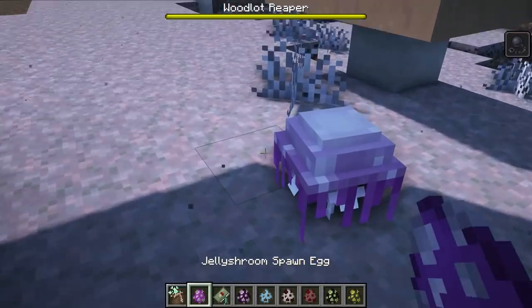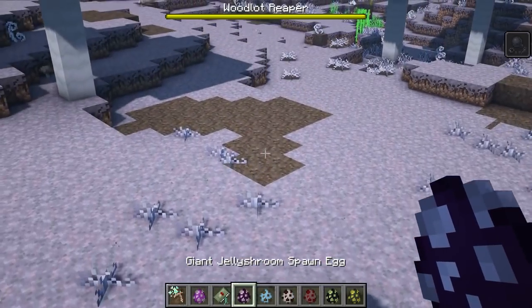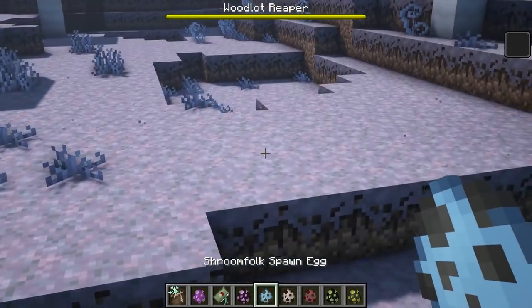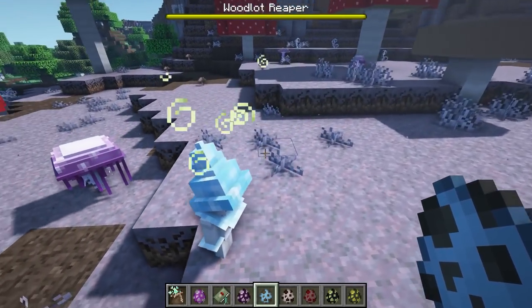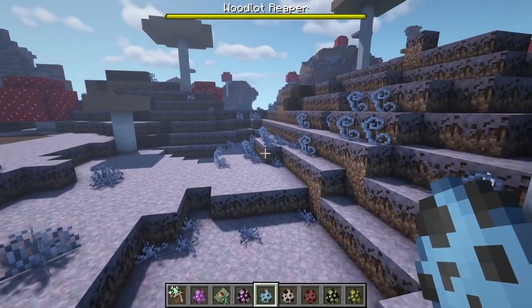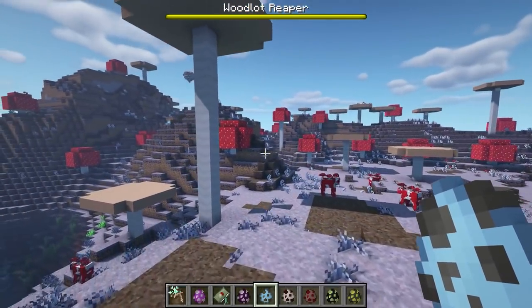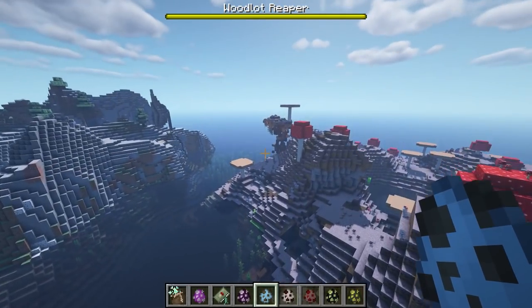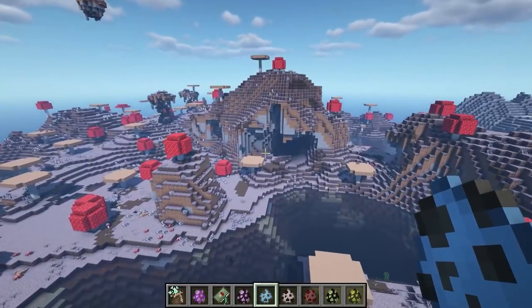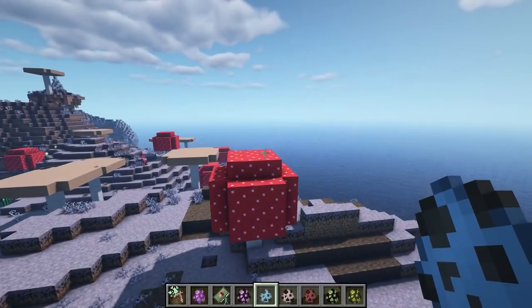Some of the creatures include the Jelly Shroom which gives you effects, a larger Jelly Shroom which is kind of scary, and a Shroom Fork. It adds a mushroom village, though mushroom biomes are pretty difficult to come across. You can check out my other video where I talk about this mod in more depth.